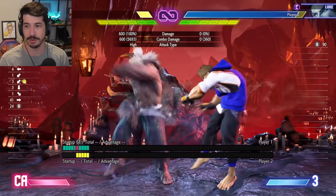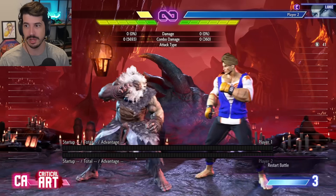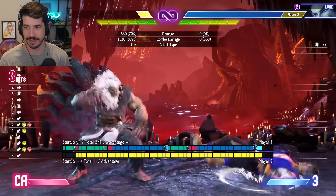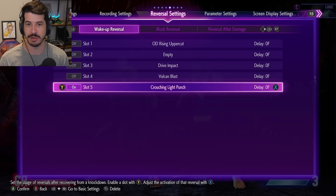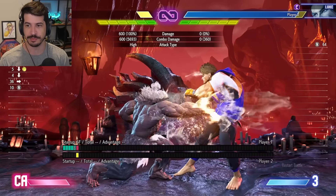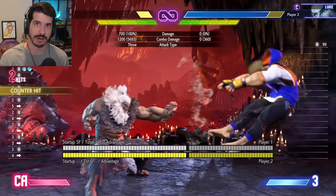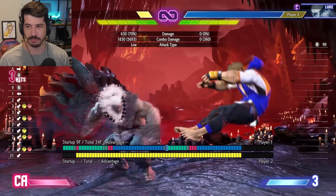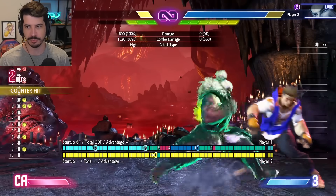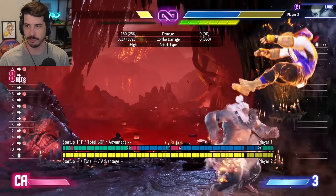If you know about the frame data, you know about the magic number. Plus four is a magic number because that means you can dash up and do a throw, or you can dash up and do something like a stand medium punch, which actually gives you plus frames if they block. And if they wake up with a jab, these offensive options actually beat their fastest wake-up option. The throw is meaty enough to beat wake-up crushing light punch from Luke.